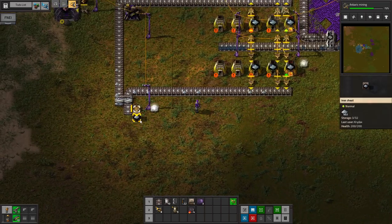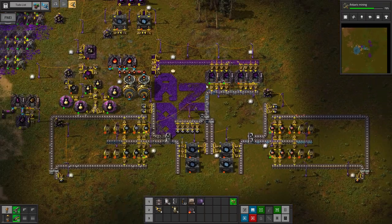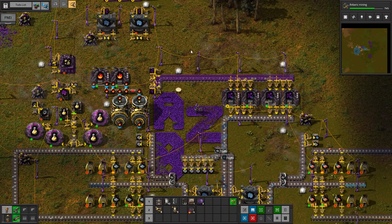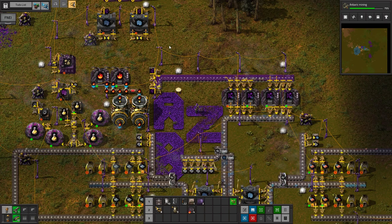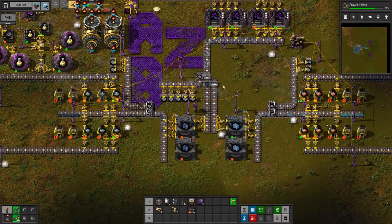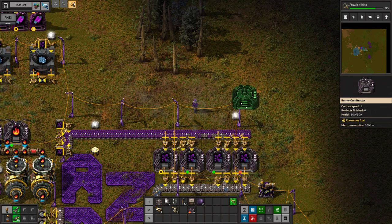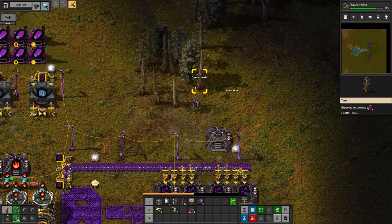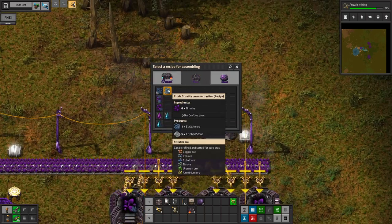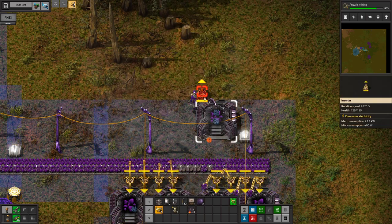I'm guessing these chests are going to fill up in a fairly short amount of time. Maybe I shouldn't put the copper so far away from the iron — that feels kind of dumb now that I'm looking at it, but it is what it is. I also need to automate the Omnisium, which requires both Stereotite and Saffirite. I could add another one of these guys on the other side, cut down a few trees, and then it will do the recipe that gives me equal parts.